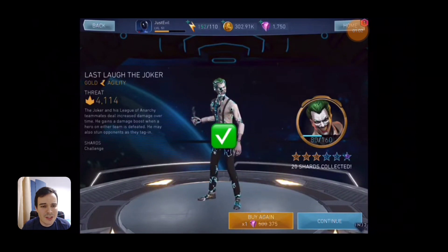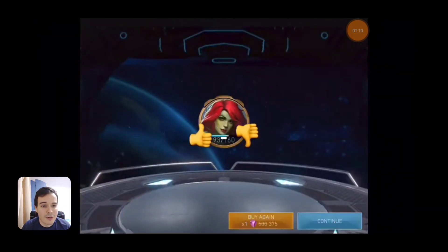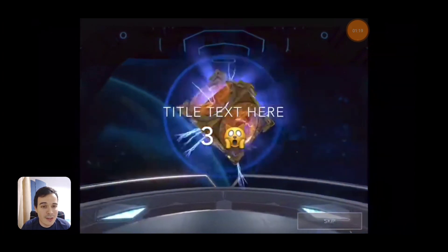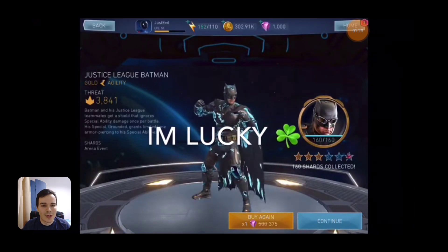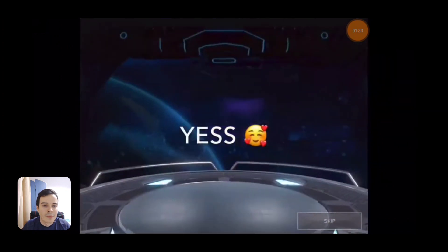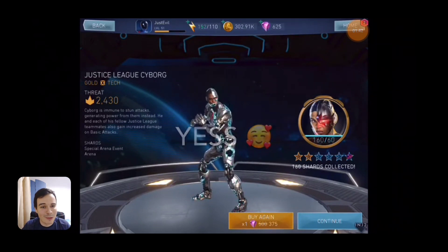Not amazing — you'll get his shards from raid drops. You're guaranteed to get gold hero shards from this chest, so it's gold nevertheless. Getting 20 shards for her is definitely not worth your gems — that's a bad pull. You're guaranteed to get gold shards, that's why you keep getting gold from there. He's not a great Justice League character — actually he's the worst — but it's okay to have him. Oh my god, this is a good one! He just unlocked Justice League Cyborg — that's an amazing pull from there!